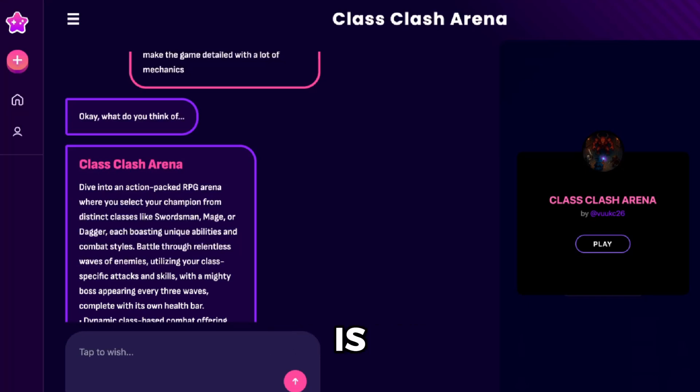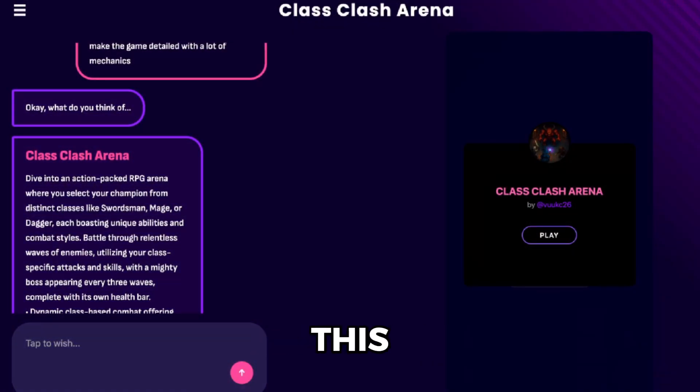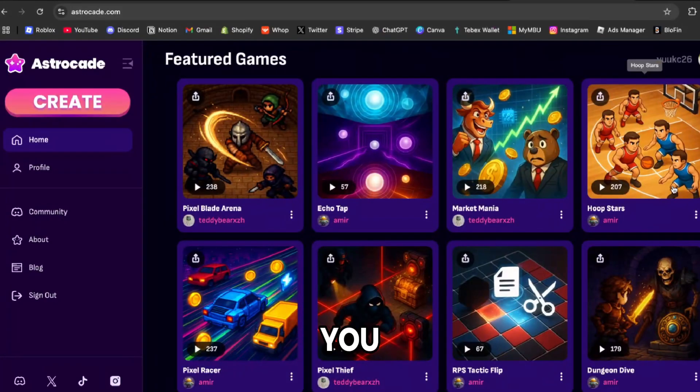This whole game is AI prompt-generated. This is Astrocade — I'll leave the link down in the description so you guys can check it out. I've covered this in a couple of my previous videos and it's expanded by a ton. I use this a lot when I want to make a game on Roblox and I want to test something first — see how the concept looks with an AI-generated prompt. I basically tell it my idea, let it generate, and see how the game concept and play loop are going to look.